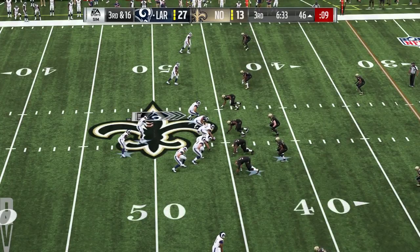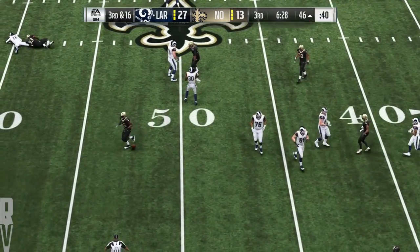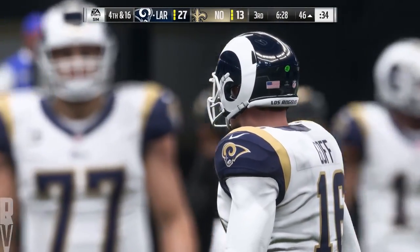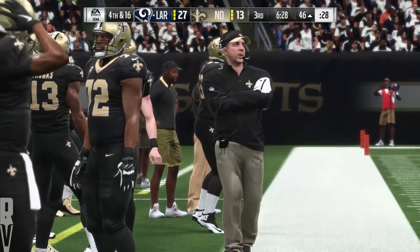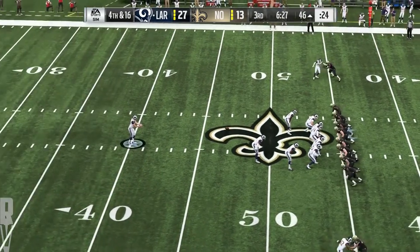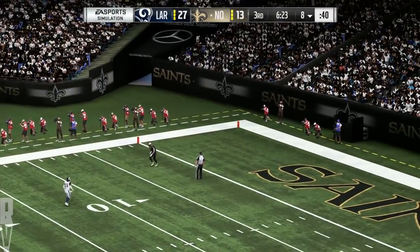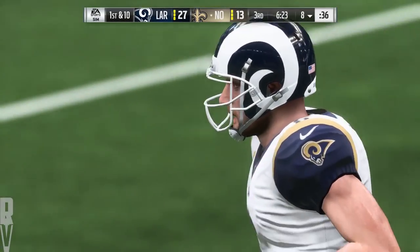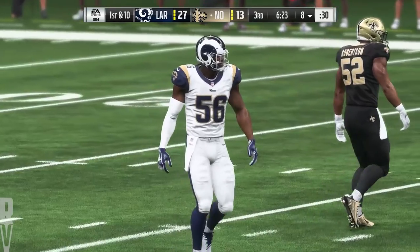Back to throw — Goff — and this is going to be incomplete. That looked like an ill-advised throw to me — I didn't see anything open, and this play just didn't look right from the beginning. He might have gotten outside and just chucked it away. Dangerous pass, incomplete. Here's Johnny Hecker now as he's on to punt for L.A. — he gets this one away, and boy, it's another boomer. Out is the Saints' offense now as they get ready to take over. They've had to punt their last possession — that's become too familiar a refrain, too many of these drives just wound up going nowhere.